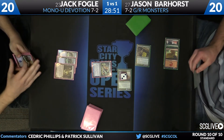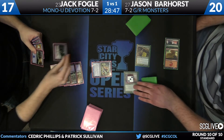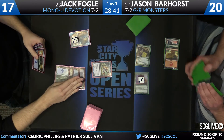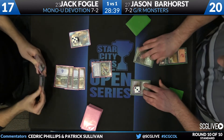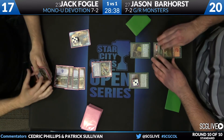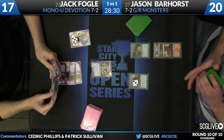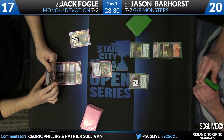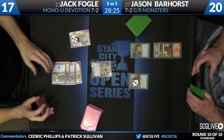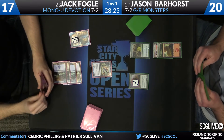We've seen Jack in a couple of sideboard games on camera now go into a pretty reactive shell in a variety of matchups, so I'm curious to see exactly the extent to which he's gone into a defense-first plan. Jason's going to tick Jace on up, and we'll see what he's able to find. Thassa is only two blue devotion symbols away from becoming the monster that it is. I think Jason has another Miscutter Hydra in his hand, so if he has untapped mana he can just take care of Jace right now and really set Jack behind.